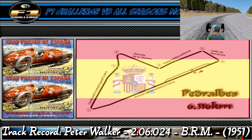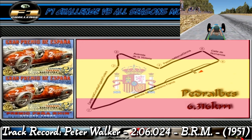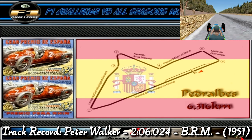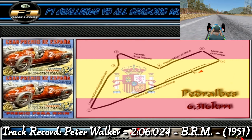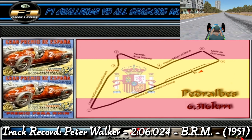After a pretty lengthy absence from the Formula 1 calendar, we return to Pedralbes in Spain. The lap starts off with a very long run up into turn 1, a right hand hairpin. Brake hard and make sure not to get too close to the wall as it is very bumpy there and you can easily lose the car. Next is turn 2, a high speed left hander that brings us straight into turn 3, another right hand hairpin. Be mindful of the fact that the corner is quite bumpy.